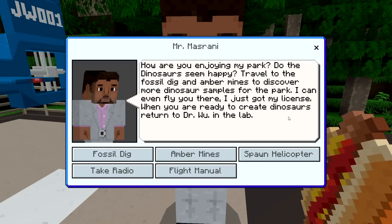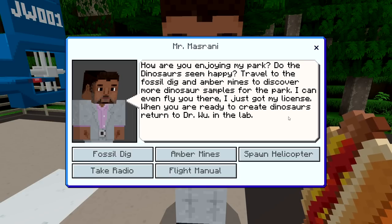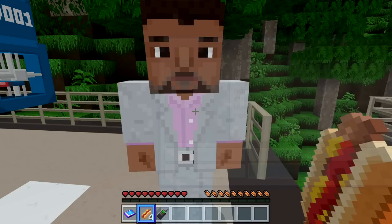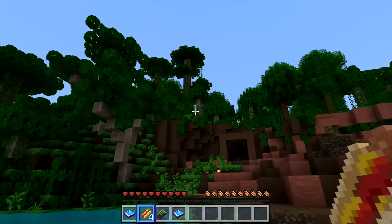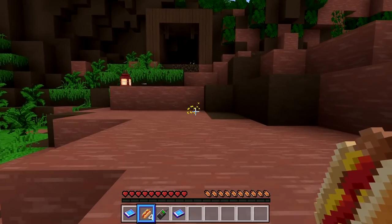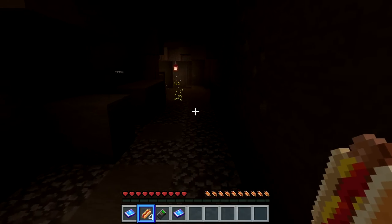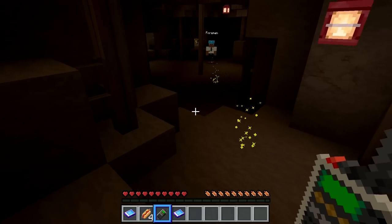Mr. Misrani says: 'Travel to the fossil dig and amber mines to discover more dinosaur samples for the park. I can even fly you there — I just got my license.' He's not very good, but whatever. When you're ready to create dinosaurs, return to Dr. Wu in the lab. We take a radio and the flight manual, and we'll go to the amber mines first. We got here pretty quickly.